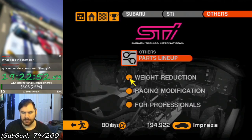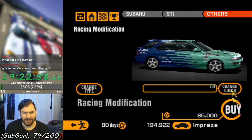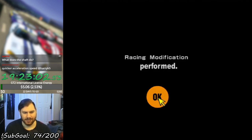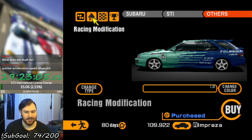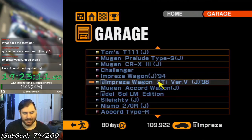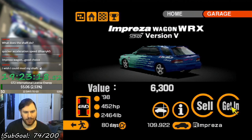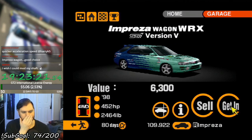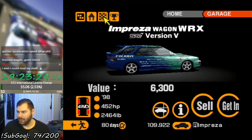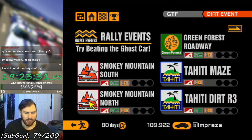Alright, let's convert this thing into a Falcon Racing Impreza Wagon Rally Car. Done. And now I'm broke again. 2400 pounds — that's pretty fucking light for a wagon. Let's see if I can win with this and maybe actually succeed in the rally events now. This is only my third attempt at doing this, so we're gonna start at Smoky Mountain North, just because I want to do the North Course before the South Course.